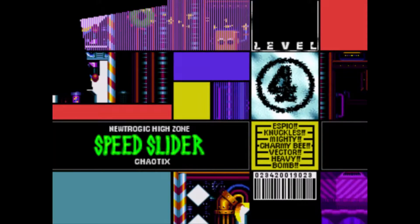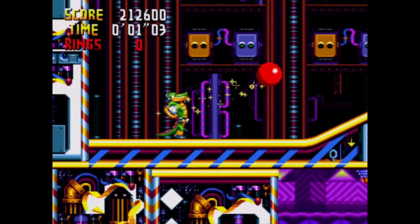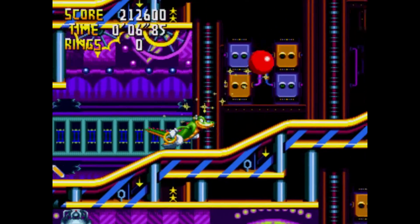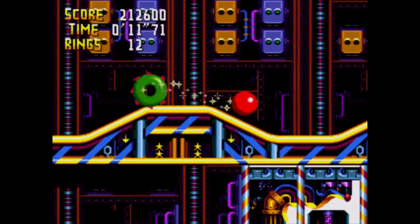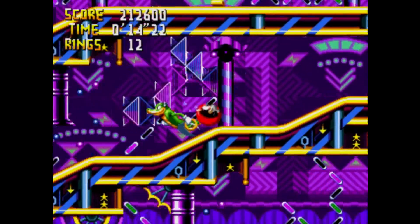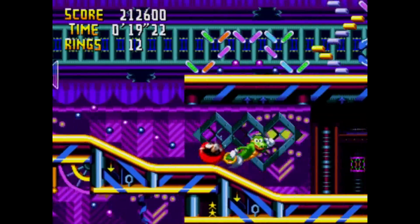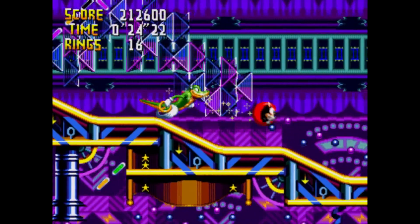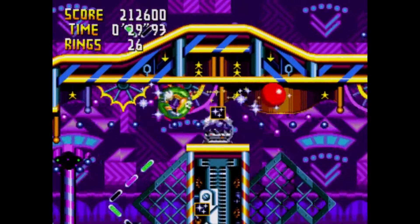We're almost done with Speed Slider, which is a shame because I like this level — it's designed the most like a Sonic level should be. There seem to be alternate routes with slopes and loops everywhere; actual loop-de-loops, which you don't see much of in this game. Unfortunately, why did I have to jump to a button to progress? It doesn't add anything positive; it's not fun, it just increases the time you're in the level. It's just padding.